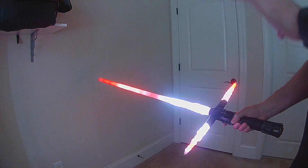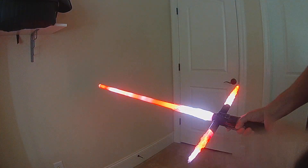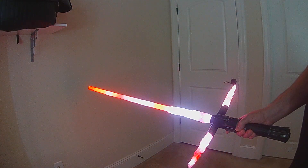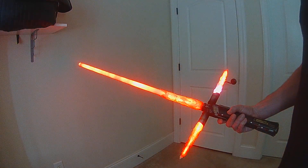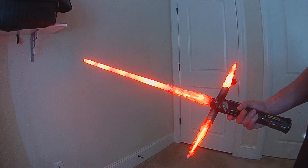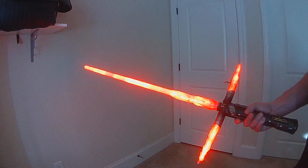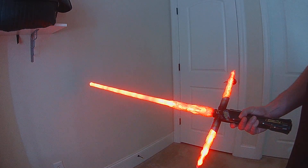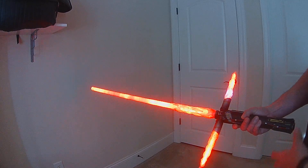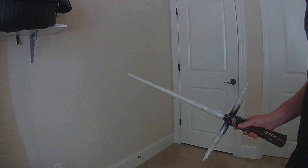You go into the dual phase style builder, choose your blade effect, choose your color, and choose your control mechanism, and then it will put out the code for you. You've got now these very simple, easy-to-control dual phase saber styles, and there are just so many options. Links to everything will be in the description. I hope you enjoy — thank you.